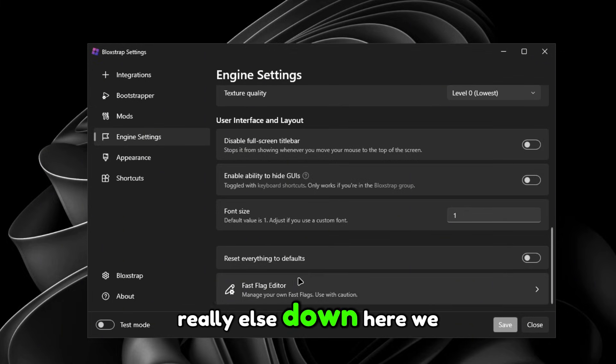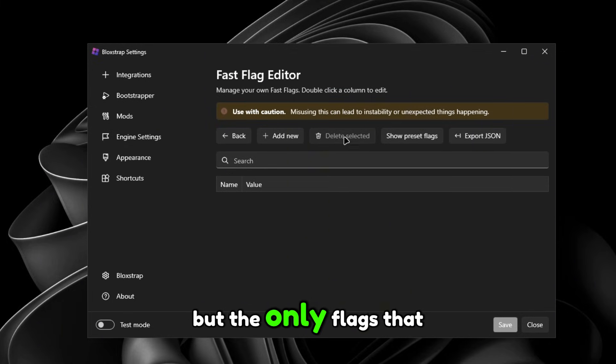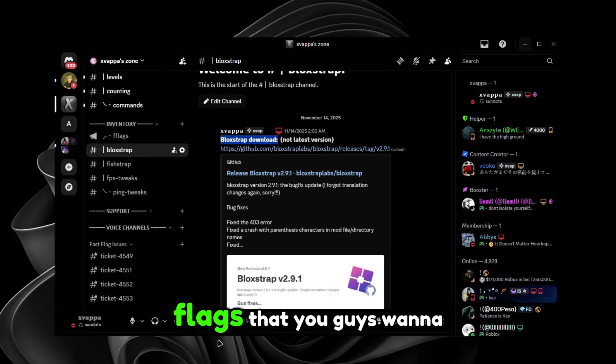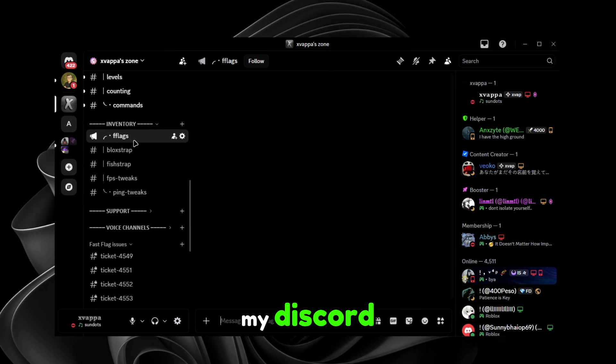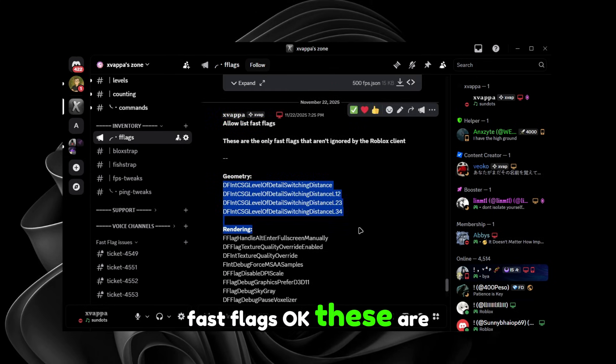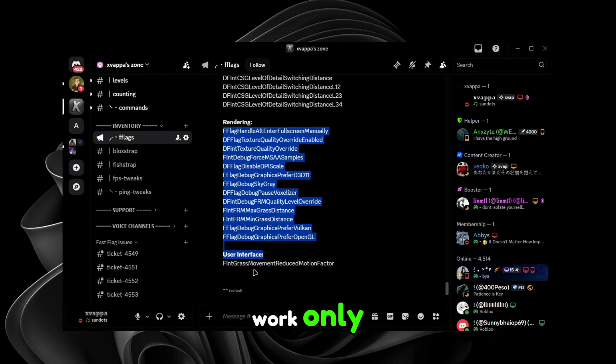There's nothing really else below that. There's a Fast Flag editor but the only flags that work in here are the ones from the client settings. If you want fast flags to use, go to my Discord server or search up the 'allowlist fast flags' — those are the only ones that still work.